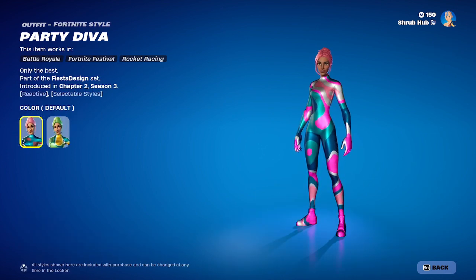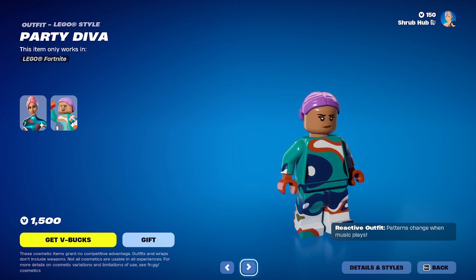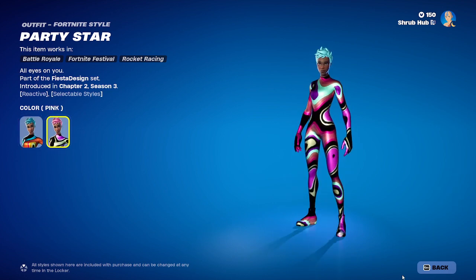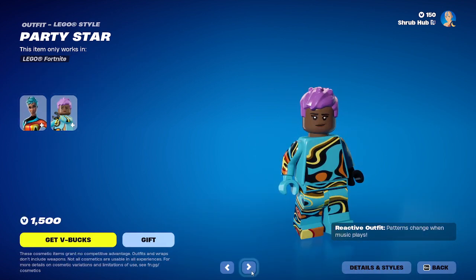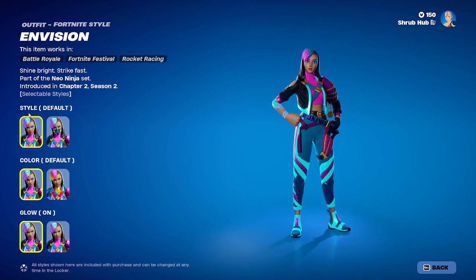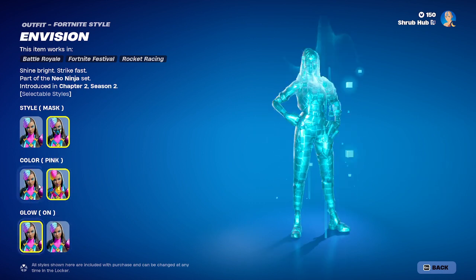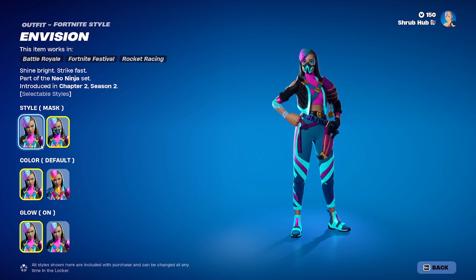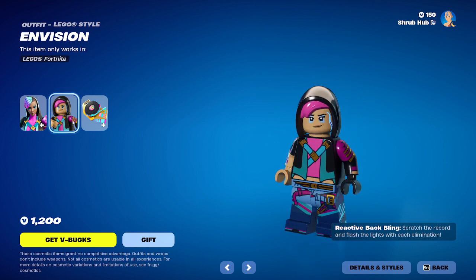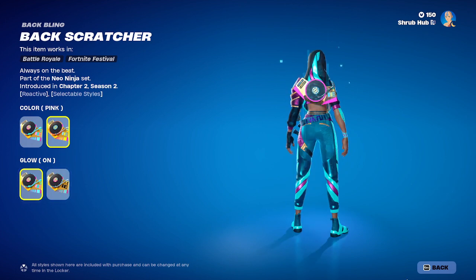Then we have Party Diva here from chapter 2 season 3. She has the green edit style, and this is her legacy style. Party Diva seems to be their favourite one to bring back. We also have Party Star here from chapter 2 season 3 — she has the pink edit style, and this is her legacy style. Then we have Envision here from chapter 2 season 2. She comes with masked, pink, and low-off edit styles — you can customise them however you'd like. These skins were released for the launch of Party Royale, though no one plays Party Royale. She also comes with a backbling with the pink and low-off edit styles — it's a pretty nice backbling.